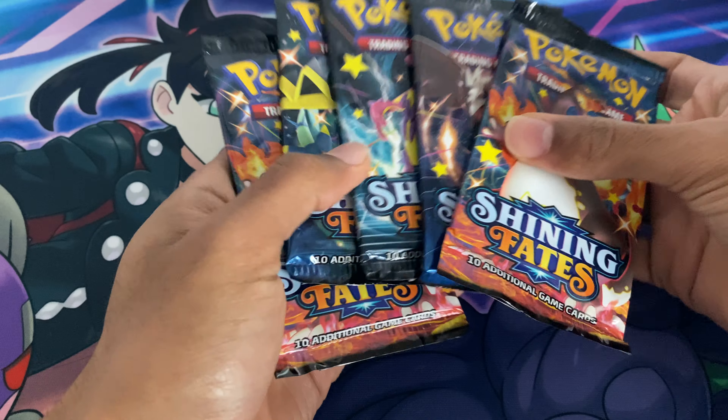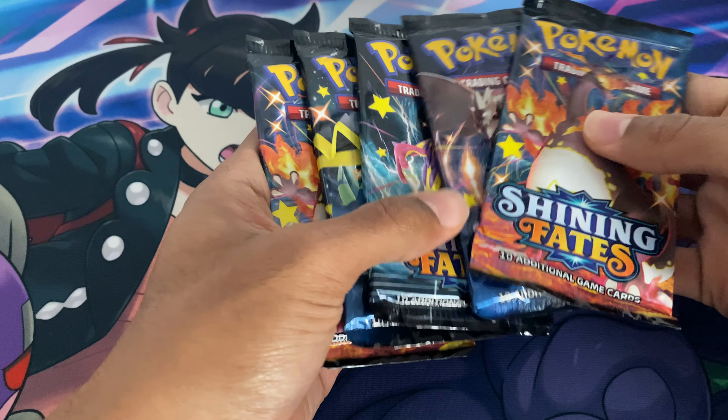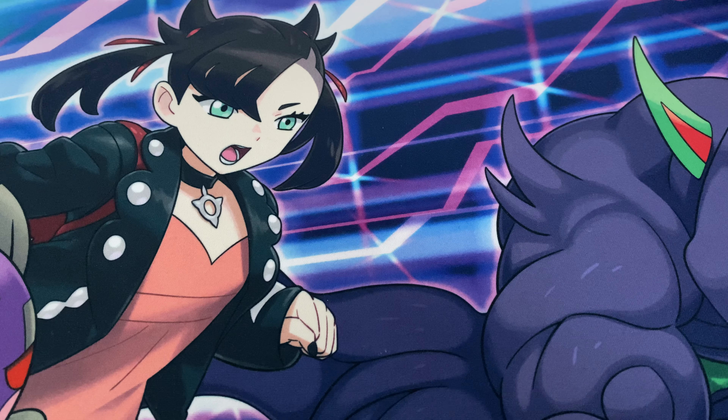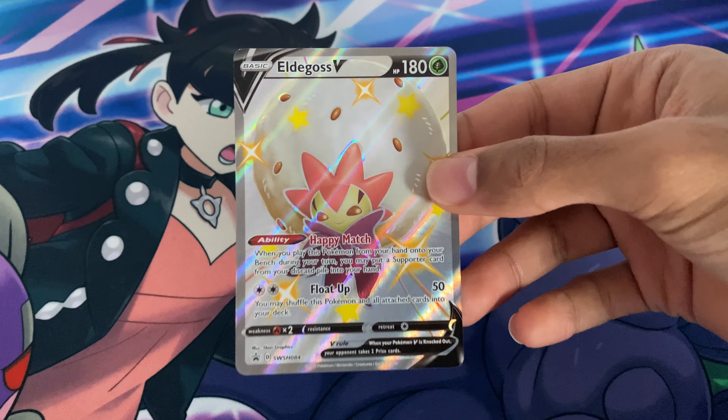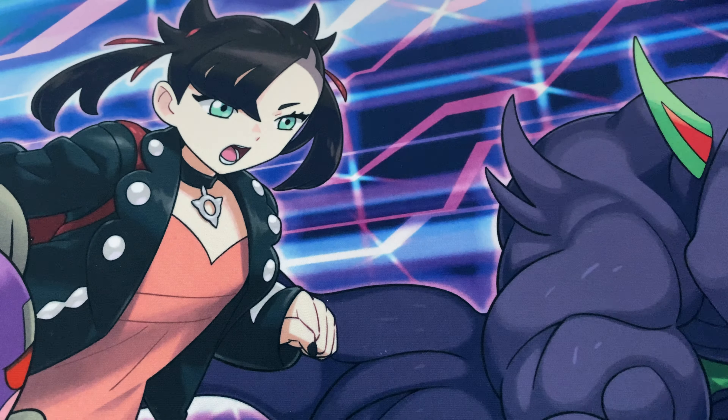That's the plastic out, and here's the tin. Put that aside. Here are the five boosters: two of Charizard, one with Dragapult, one with Toxtricity, and then Corviknight. And here's a look at the Eldegoss promo V and the code card.